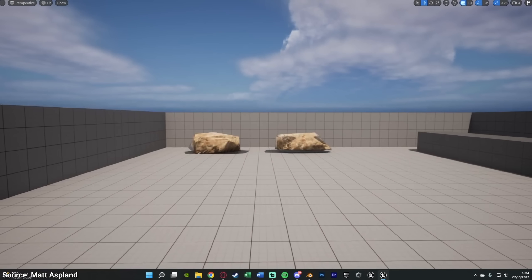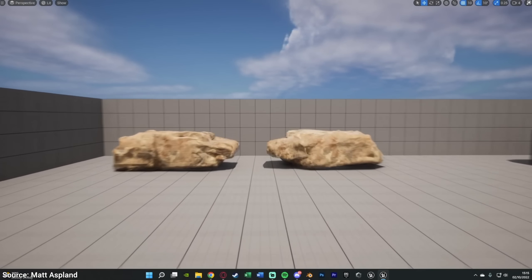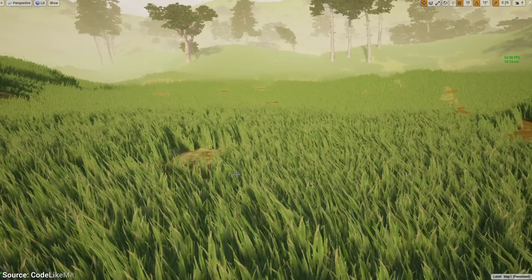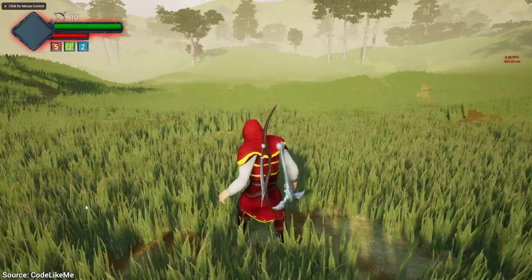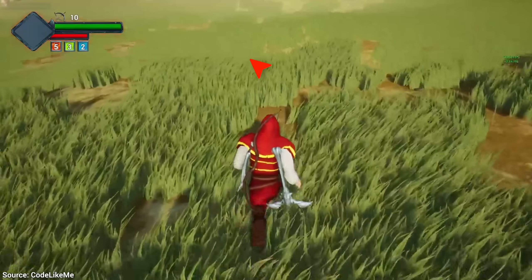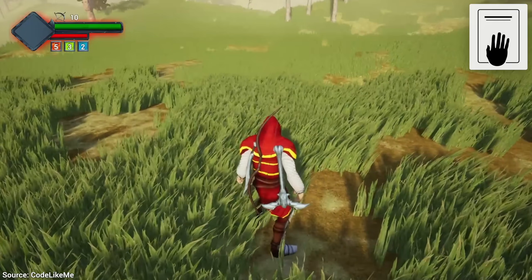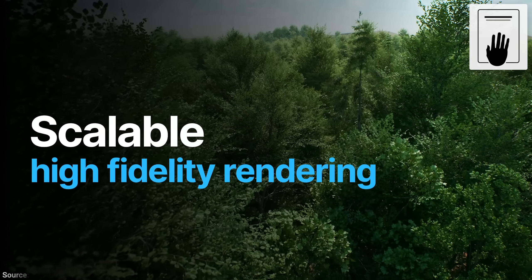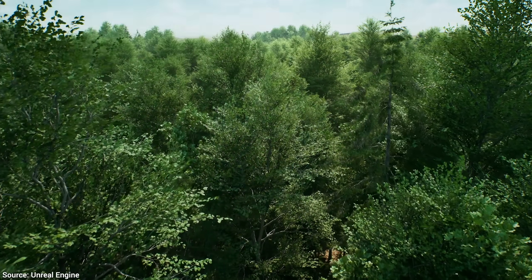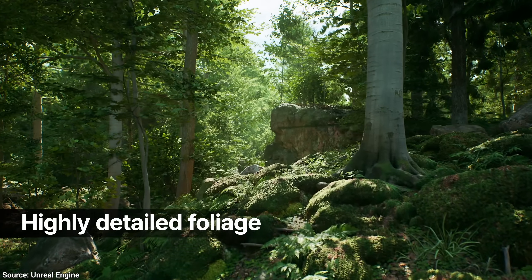Level of detail means the engine quietly swaps between simpler and more complex versions of the same object depending on how far you are from it. If you are far away, just render a few triangles — you don't need so much detail. And whenever we go closer, it suddenly swaps in the more detailed geometry. But this concept has a flaw: there are clear popping artifacts when the swaps happen. Now have a look at the new system. Did you see a pop? Not a chance — and that's the point.